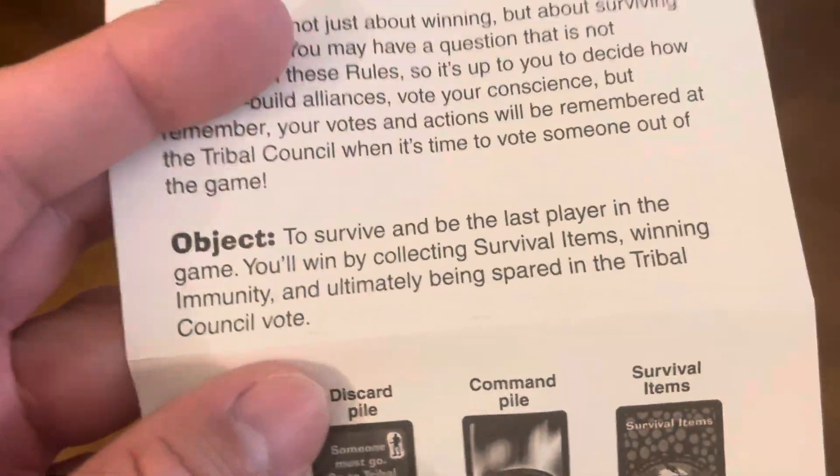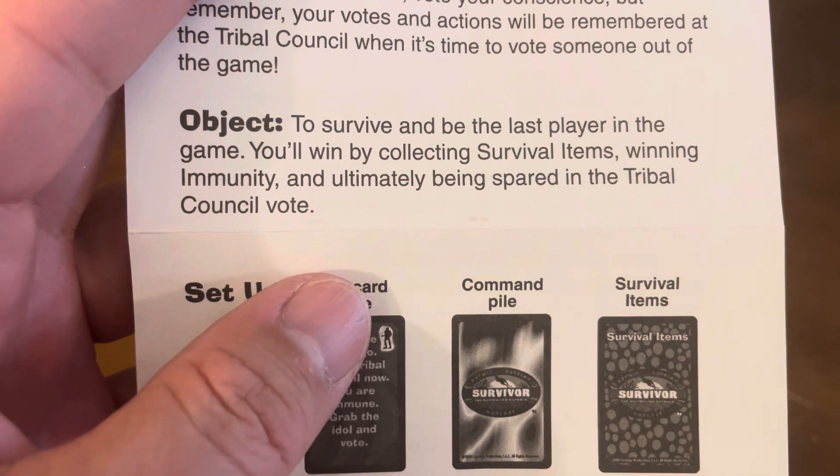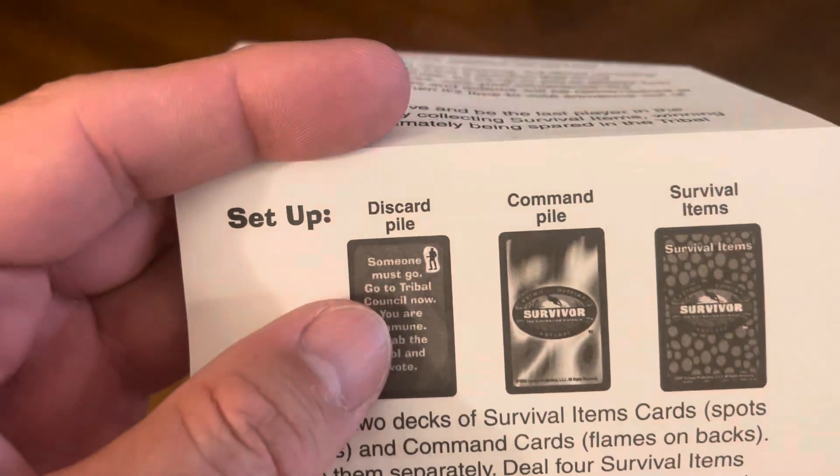So how to play — table of contents. Included in the box: the object is to survive and be the last player in the game. You win by collecting survival items, winning immunity, and ultimately being spared in the Tribal Council vote.